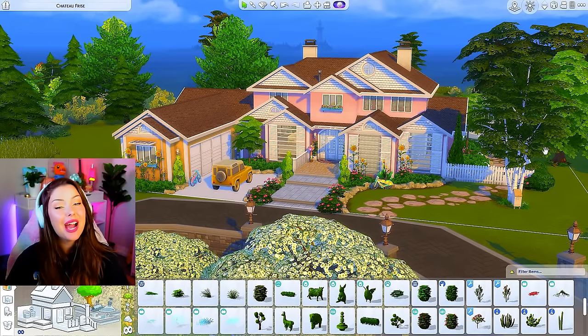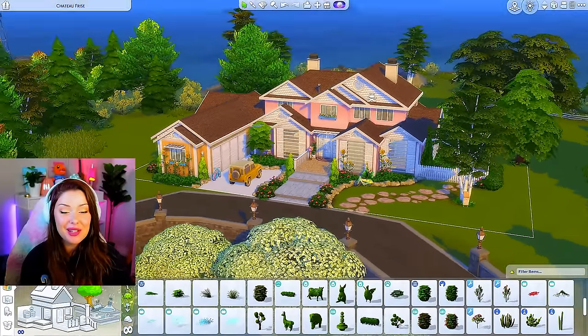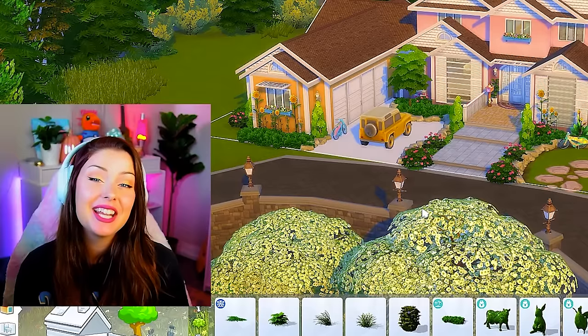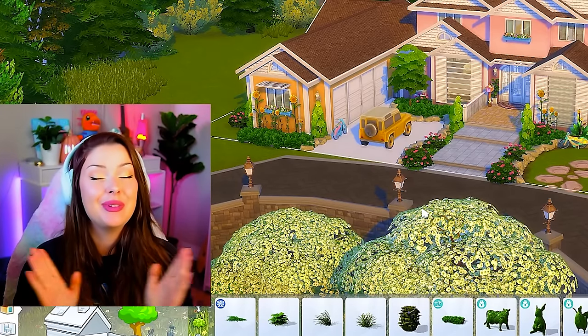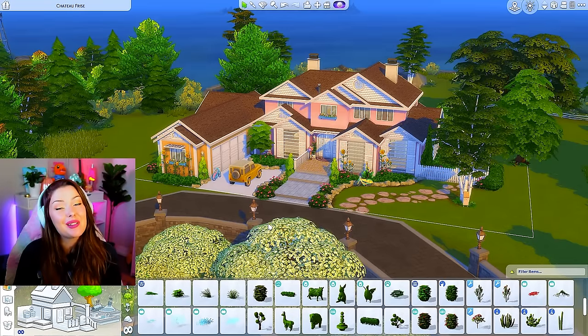That has been our Sims 4 house build — I hope you guys enjoyed it! This is our family home inspired by summertime with tons of stuff to do. I'll put it on the gallery under Sydney Macarena if you want to download it. Let me know if you have any build suggestions or ideas in the comments below. Thank you so much for watching and I'll see you in the next one!